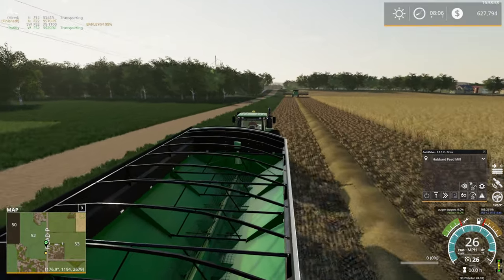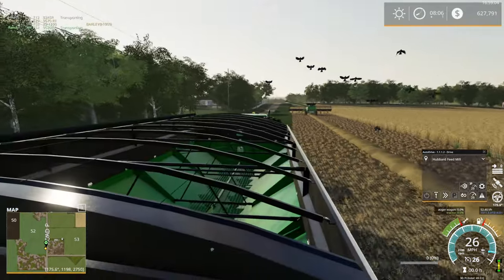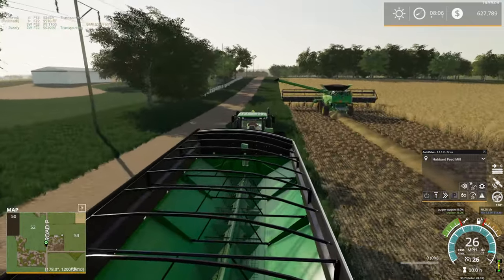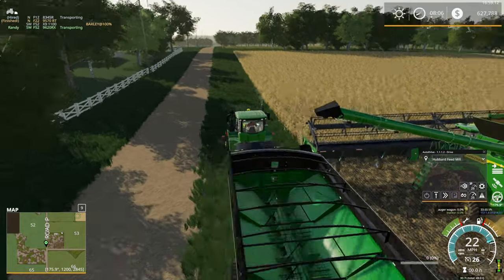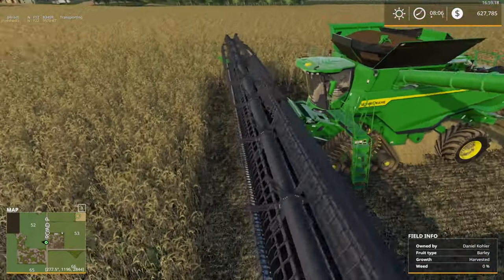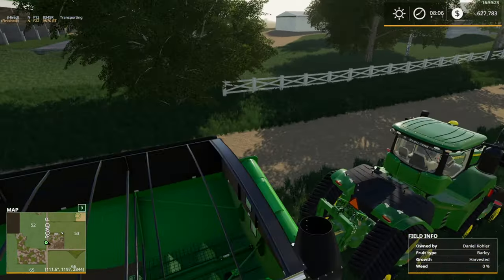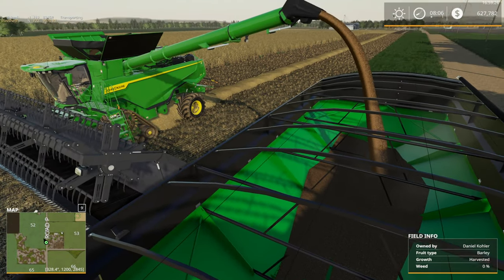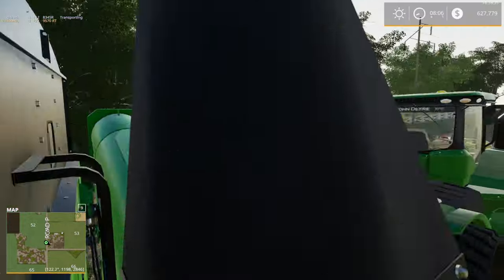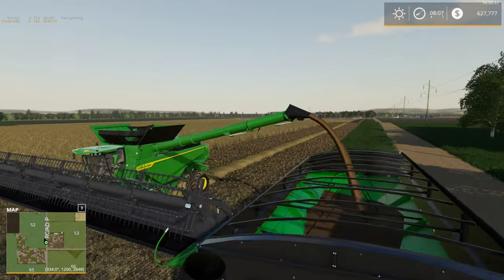Out of curiosity, do any viewers actually run one of these grain carts in real life? Also have to mention — one of the few combines that has a long enough pipe for the 60-foot header. The Case does, the John Deere S790 does with the longest pipe extension, and I think the New Holland that came with the Claas DLC has a pipe that's almost long enough as well.